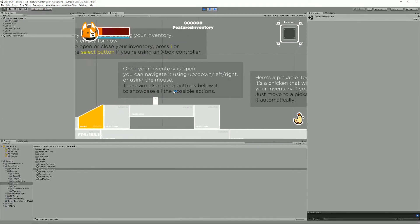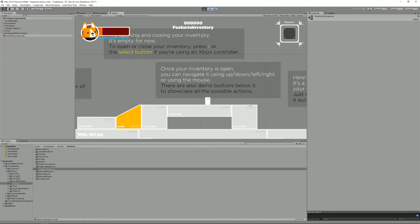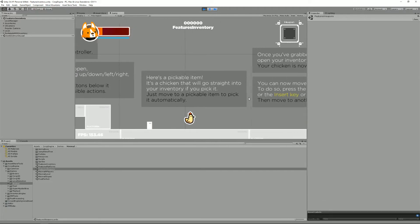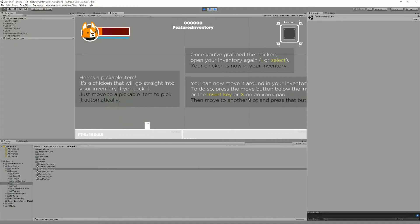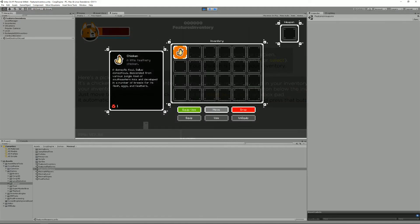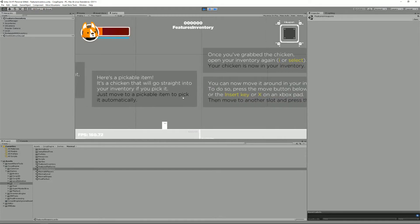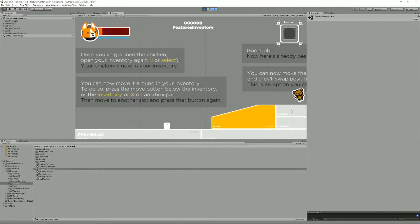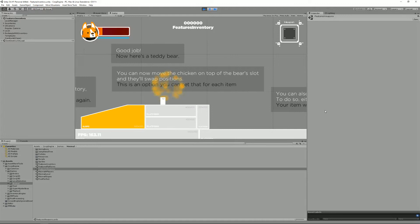Now I have my rectangle character and, as the prompt here shows, you can open the inventory using I or the Select button on an Xbox. Here we have a pickable item — if I collect it, I now see a chicken in my inventory. In this tutorial I won't go over the details of how to create an inventory or items; I have a separate Inventory Engine tutorial for that. Here I'll only talk about the specifics of using the Corgi Engine and Inventory Engine together.